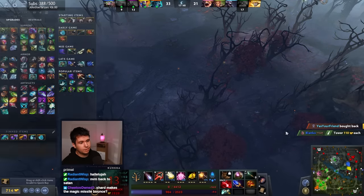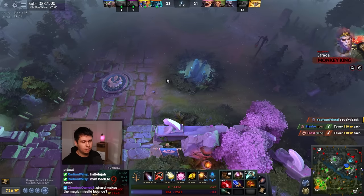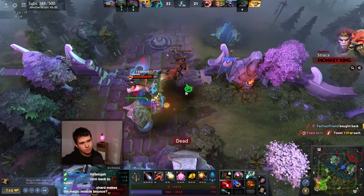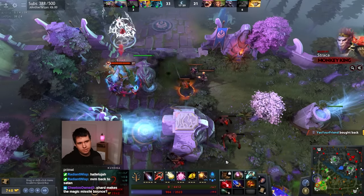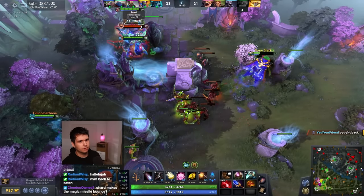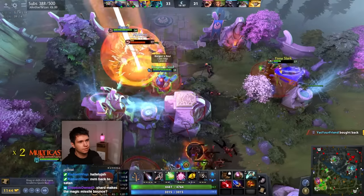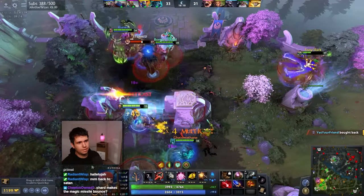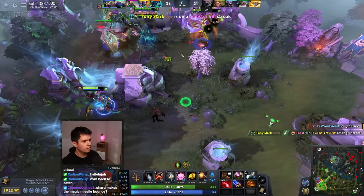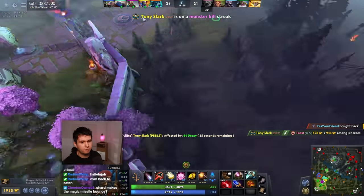I'm thinking we just get Hex. As I said earlier, one of the nice things about a build like this compared to what the Sniper is going for or even what the Primal Beast is doing is that we are not really tied to any items. Like sure, Aghanim's and Octarine Core are nice, but they're not mandatory. We can just kind of get stuff — we can just get a Hex if we wanted. I mean I could even get a Silver Edge, which wouldn't be the worst thing, because I could use it with Assassinate to break the Primal Beast from a distance.